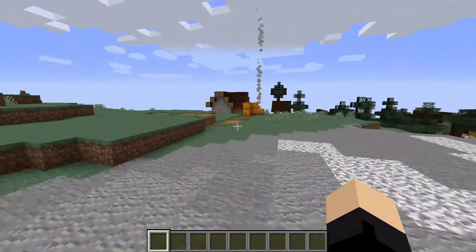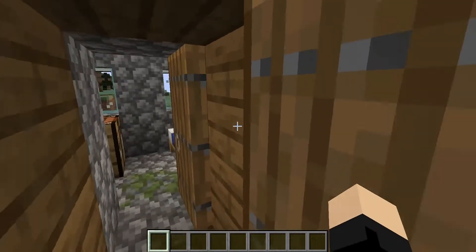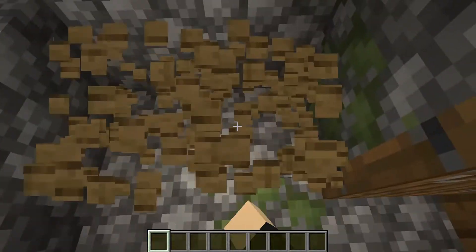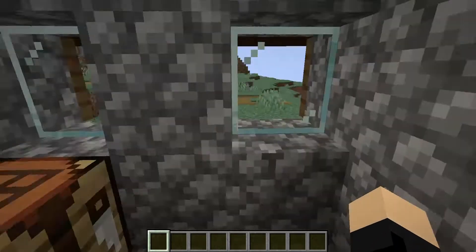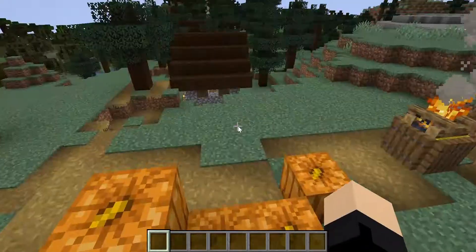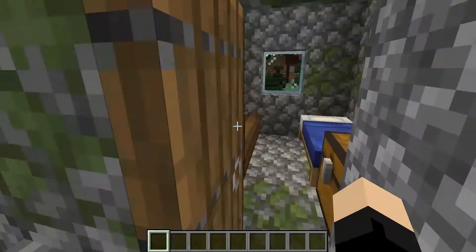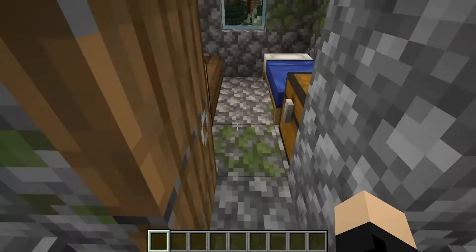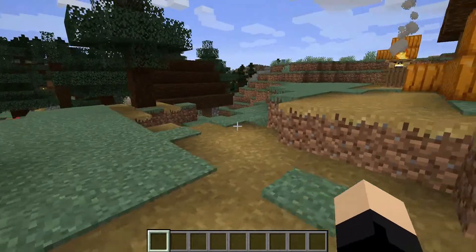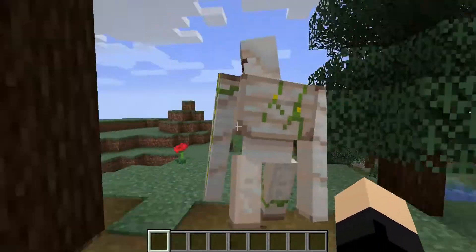It was getting dark again in the survival world, but I came over to this village. One of the first things I did was come into this house — it was getting dark so I slept in this bed. The next day I took the bed, which was probably bad for the village since I know 1.14 stuff. I didn't take the crafting table, but I took at least one pumpkin for seeds, then continued on to look in every house.